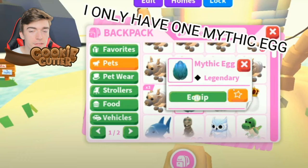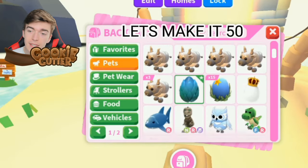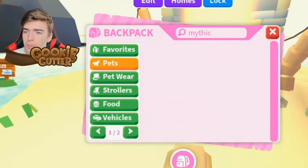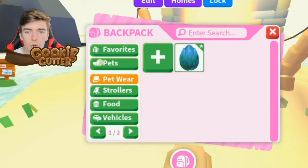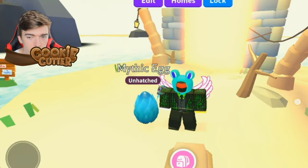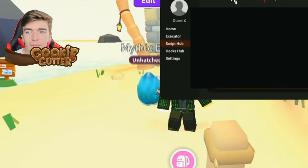This video right here is evidence that someone has been able to go and duplicate their thing. As you can see, they currently only have one mythical egg, and what they're going to go and do is duplicate this thing to make sure that they now have 50. This sounds very suspicious and very strange, so let's investigate into how this player manages to do so.